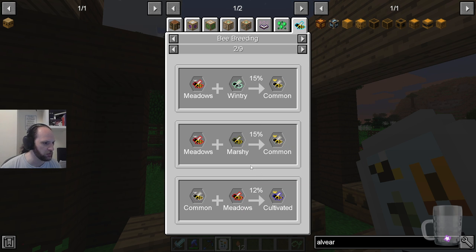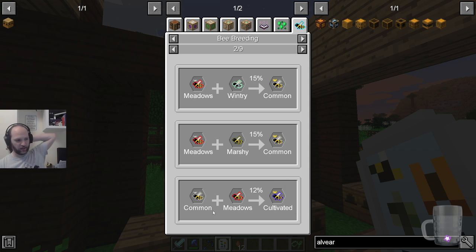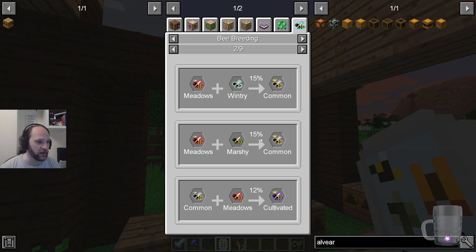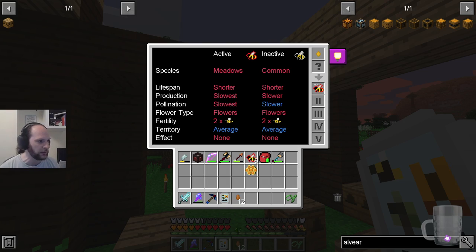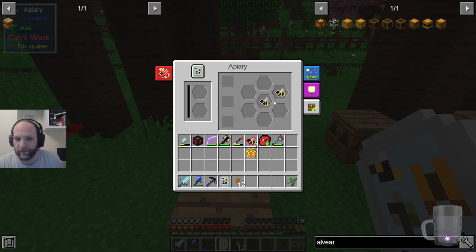But meadows and tropical, meadows and meadows, common and meadows can produce cultivated. It says common princess and meadows drone — I'm not sure if it has to be that way around. But then we'll end up with cultivated. Meadows and forest makes leperine at 10%. So we're just going to keep doing this over and over again until we get the new type of bee, and then try and make more of it.